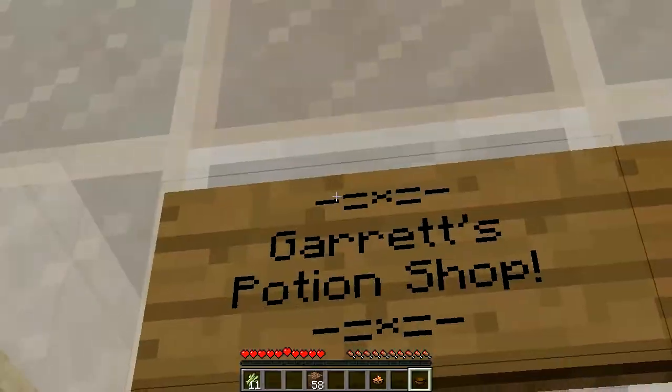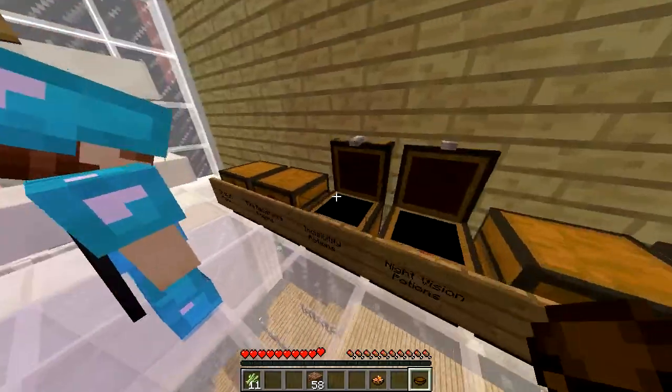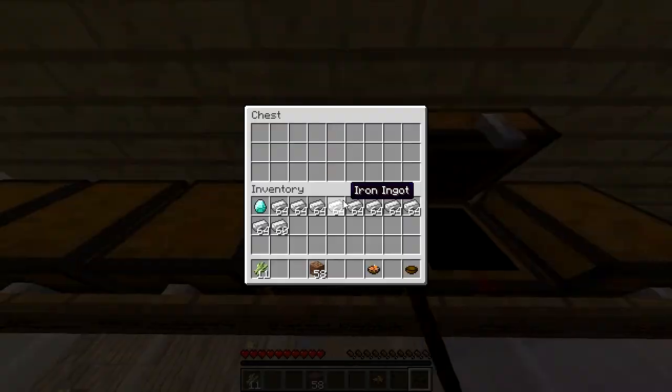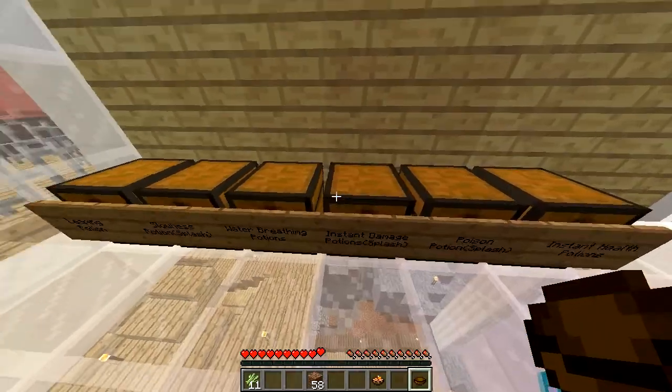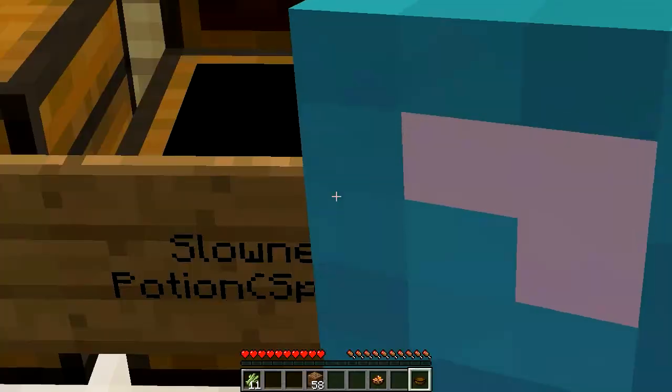This is one of the last stores - this is Garrett's potion store which is actually fully stocked up. Wow, every single potion - except instant damage, water breathing, and slowness.